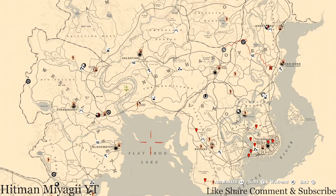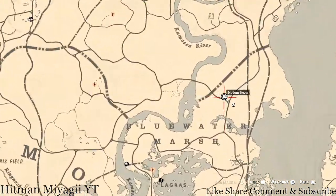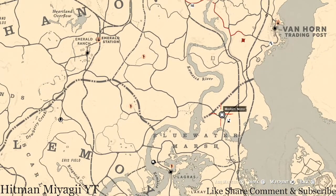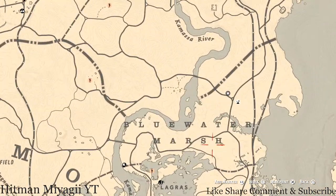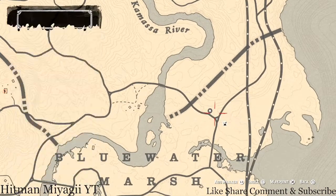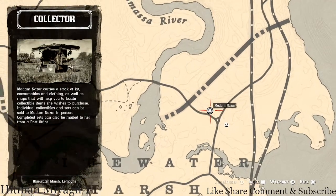Let's get Madame Nazar's location out of the way. If you want to know her location earlier than this video, follow me on Instagram and Twitter. Madame Nazar today is right here, right outside of Blue Water Marsh, right by the Elimination Series. Go here and then go to her location — it's not that far.